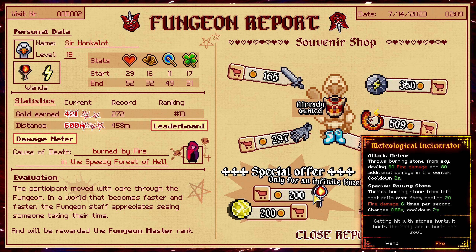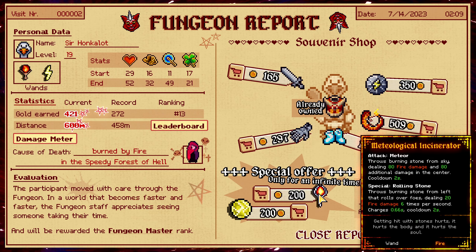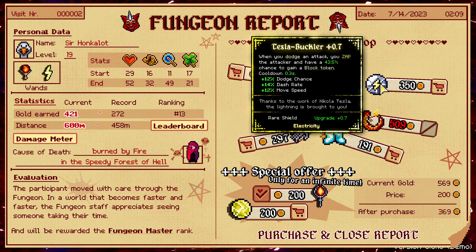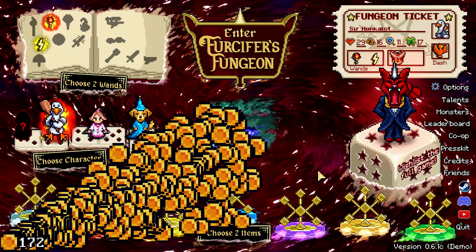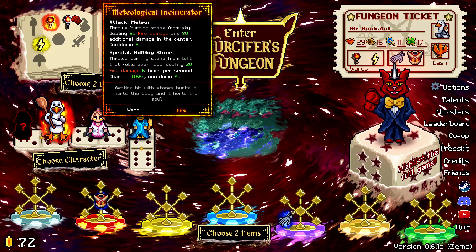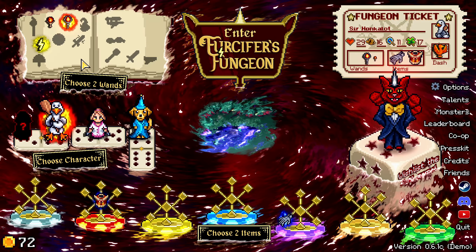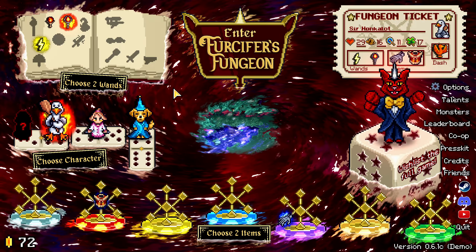Oh, that's a wand — they're both wands! There's Burning Stone from the Sky dealing 80 fire damage and 80 additional damage in the center, and Ball of Lightning. I think we'll go with the fire one. Gulping up that money. And now we get another item to equip and another wand to choose from — very nice.